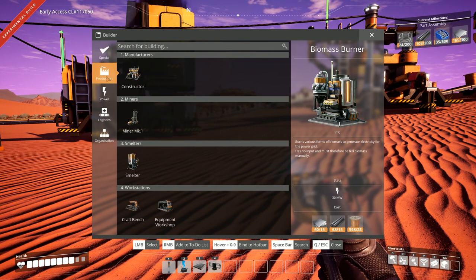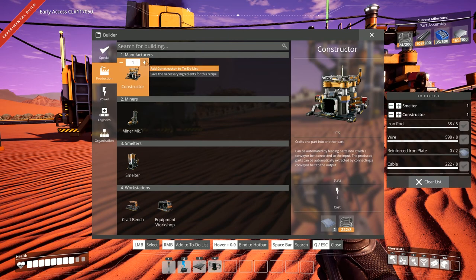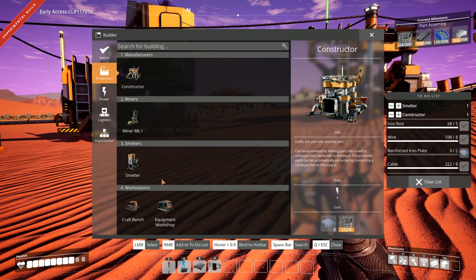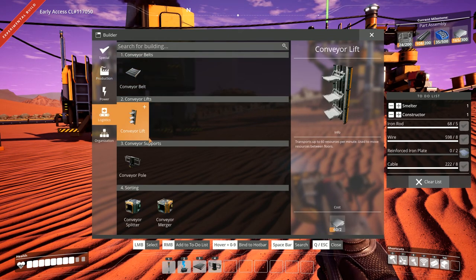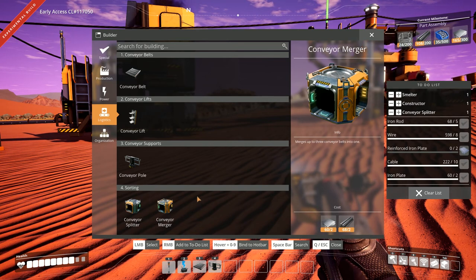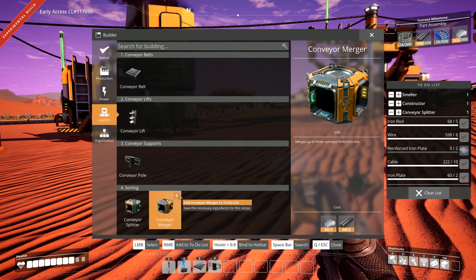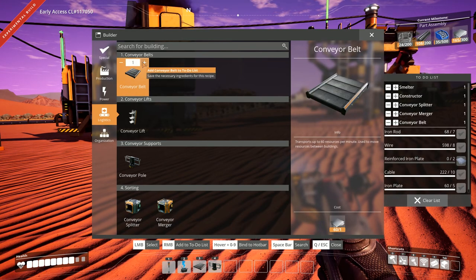Let's check this handy dandy task list — nope, we don't have enough stuff for a smelter and constructor. We're also going to need a conveyor splitter and maybe a merger so we can put it into the same box with the cable.